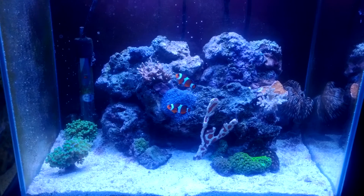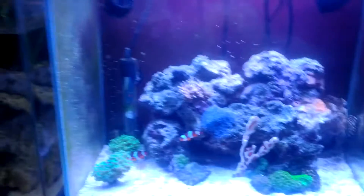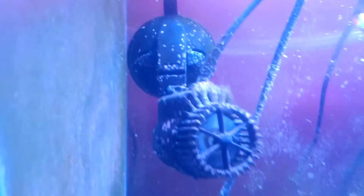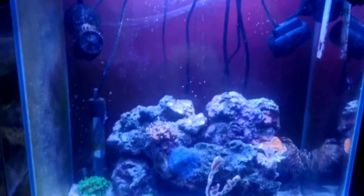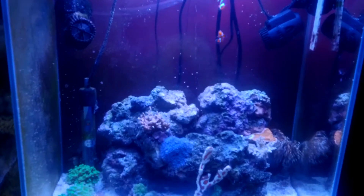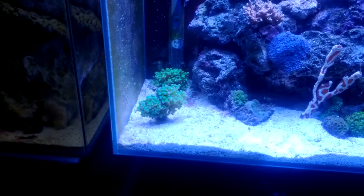One unfortunate thing that happened during the rescape: I broke up a load of rocks and moved some to the refugium, and I ended up losing my tailspot blenny. He used to hide in the powerhead, and he must have got chopped up by it, or died from stress. I was looking for him and found half his body with most of the flesh gone. He was one of my favorite fish — he used to hang out with the clowns by the frogspawn because they host the frogspawn there.